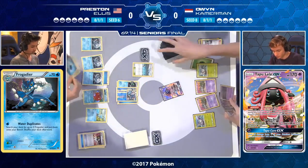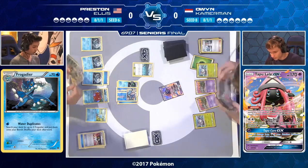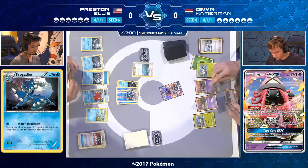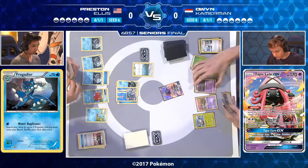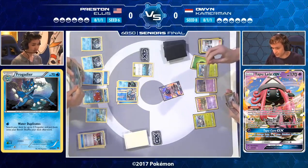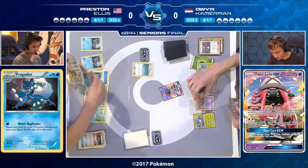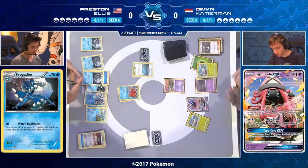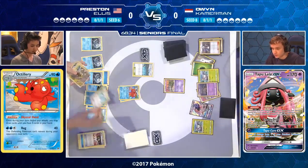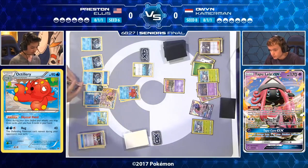Preston is now using Shadow Stitching, which means abilities are off on Owen's field. That is awkward — the Tapu Lele Owen wanted to play to draw into something is now blocked. He's got a Garbodor, but not the one he really wants. Preston has had a very good start. Owen didn't need an explosive start, but he needs a better one than this. The only real option is a Guzma, so Owen is promoting Octillery trying to buy himself some time.